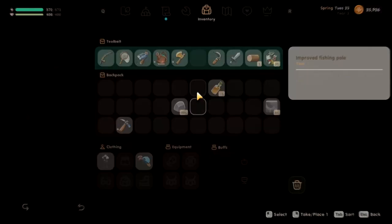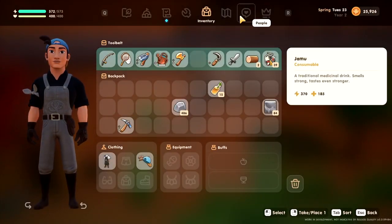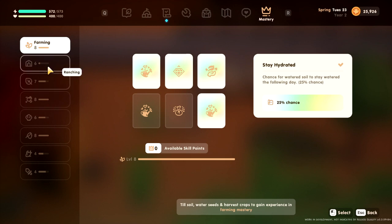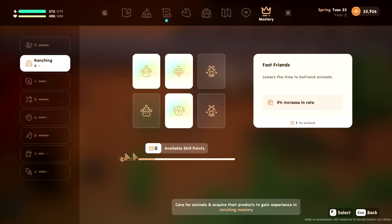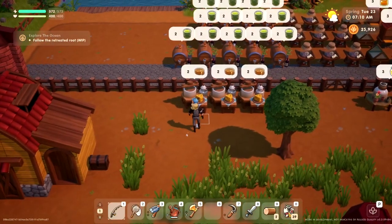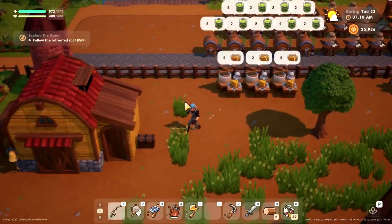To get a cheese press you need ranch level farming. Let's go to our mastery — the ranch one is right here. Once you get to level four you'll be able to make yourself a cheese press. It's pretty easy to make.